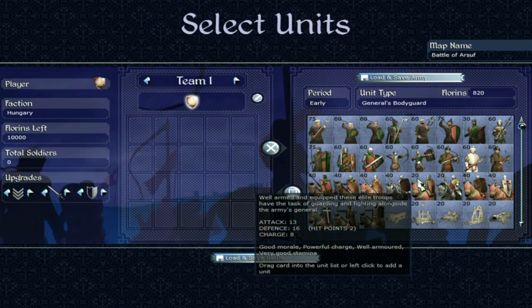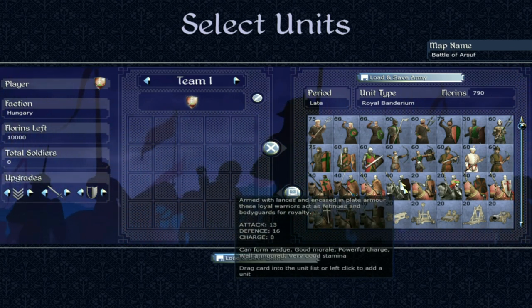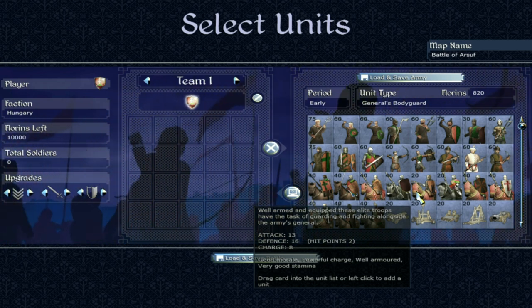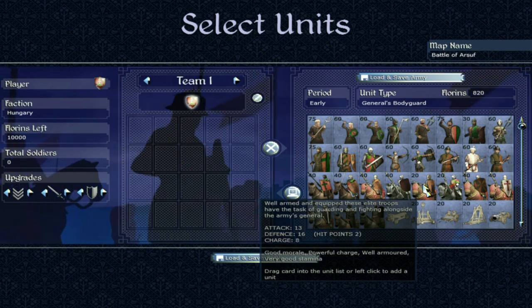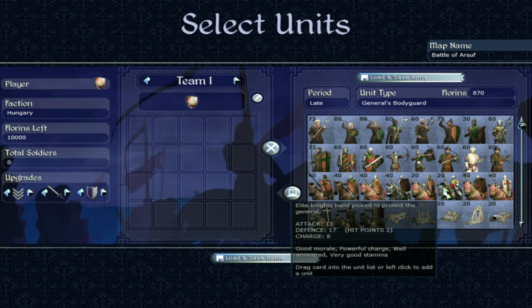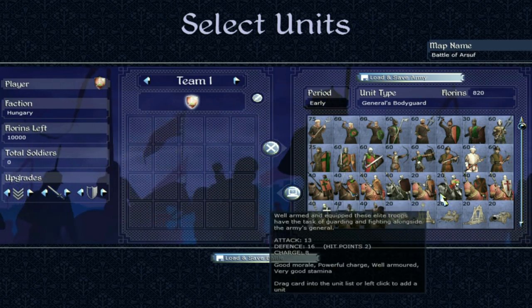The early bodyguard are basically as good as the Royal Bandarion — not quite, but very similar. Of course, there are fewer horses per unit unless it's the faction leader, in which case they'll have around double. The fact that you can get access to this quality of cavalry early on, even if they are bodyguard, is pretty cool. Then there's the late period general's bodyguard — naturally better, with a powerful charge, very good stamina, and better armor.